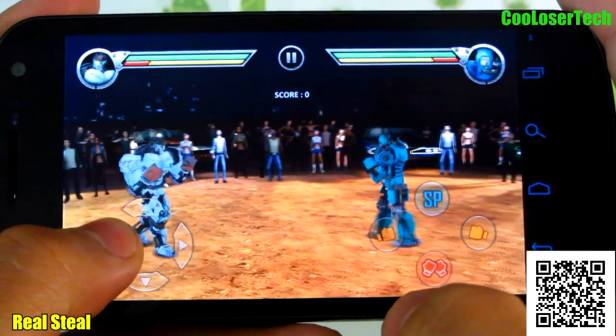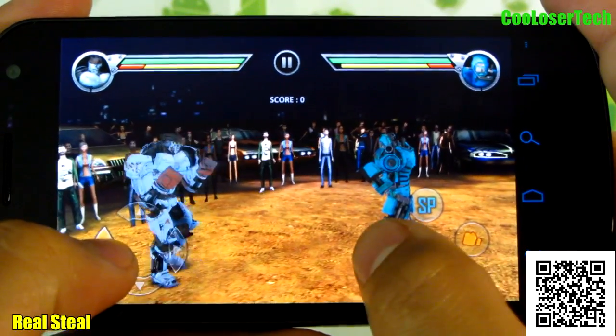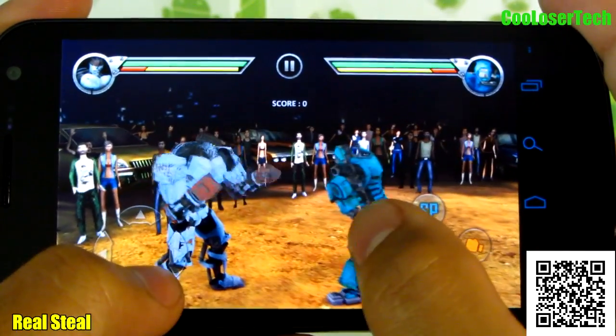So we see the button right here on the left, and then we got forward, and then we got up buttons, and here's our block button. And here's our button to swing.